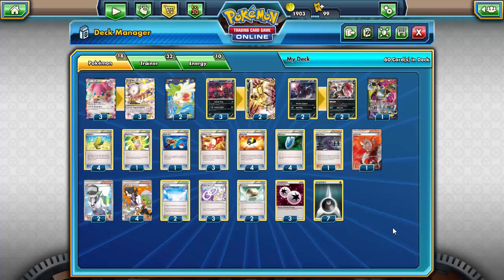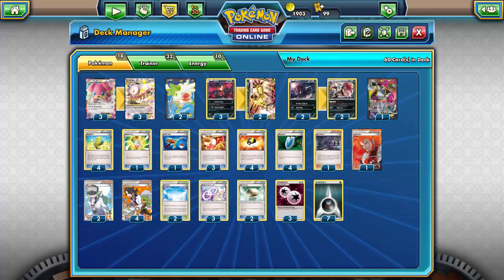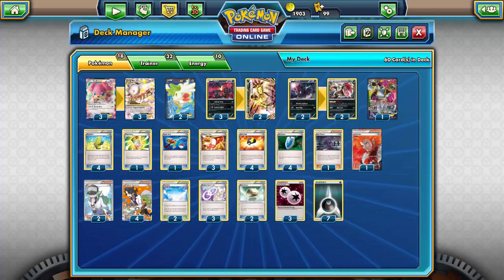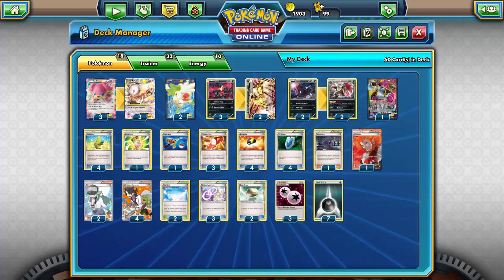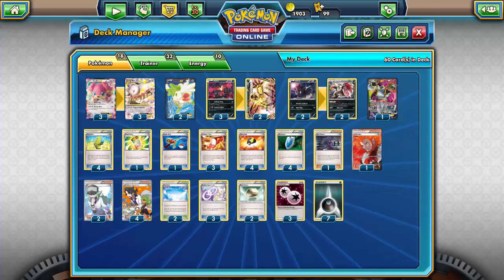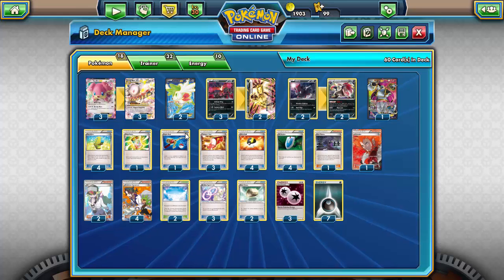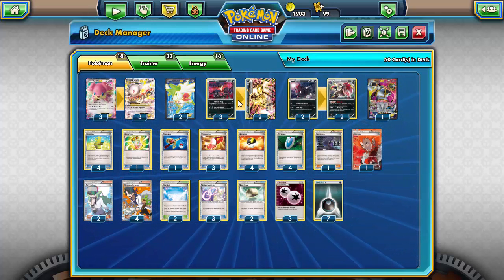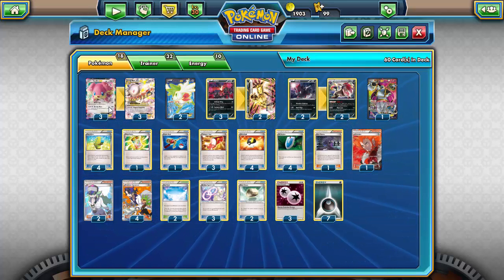I was kind of at odds trying to figure out what type of deck I could do with Yveltal Break. I initially tried to make an all-dark version with Ab-Sol from Roaring Skies — moving three damage counters from one Pokémon to another — thinking it would work. It sort of did, but unfortunately with cards like AZ and Super Scoop Up both being rotated out, I had no way of using Ab-Sol multiple times, so that fell through. I still might do a deck profile on it later if something comes out. Eventually I came across a Mega Audino Yveltal deck I'd held onto, changed around a few cards, put in a couple Yveltal Breaks, changed the energy, and this deck is actually really fun to use.